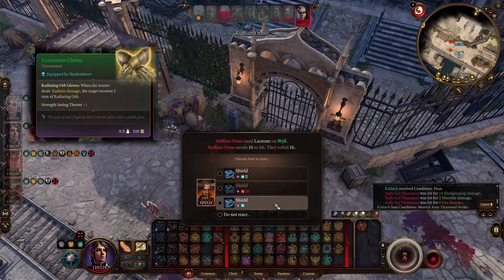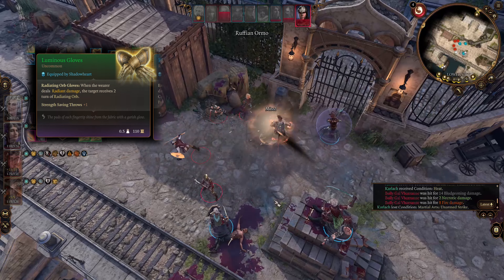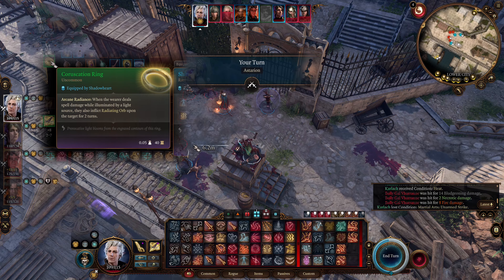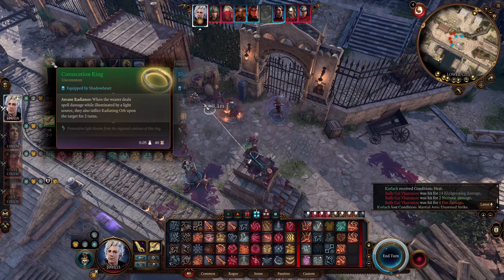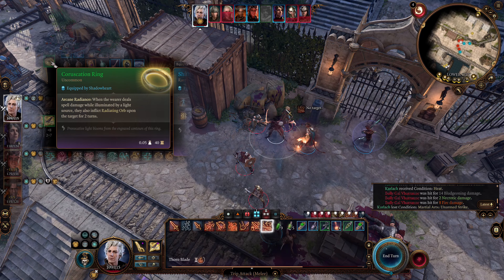Luminous Gloves: when the wearer deals radiant damage, the target receives 1 turn of radiant orb. Coruscating Ring: when the wearer deals spell damage while illuminated by a light source, they also inflict a radiant orb upon the target for 2 turns.